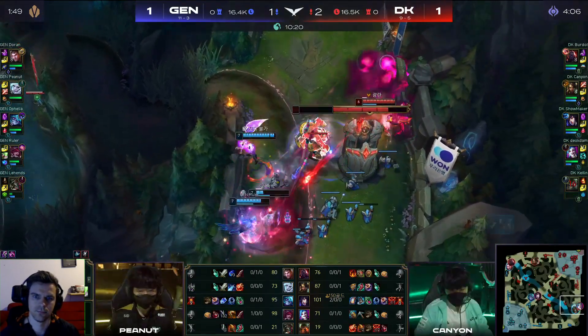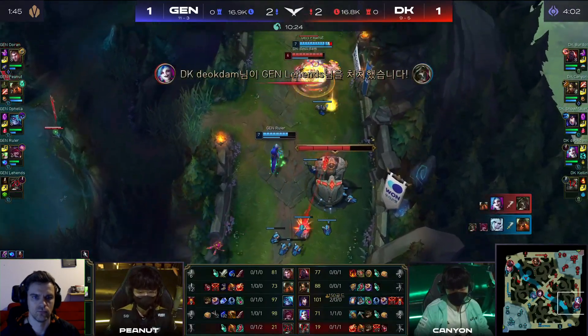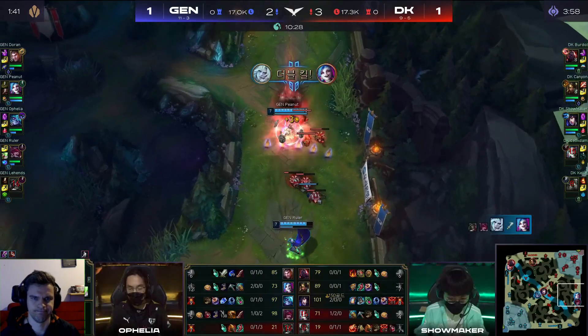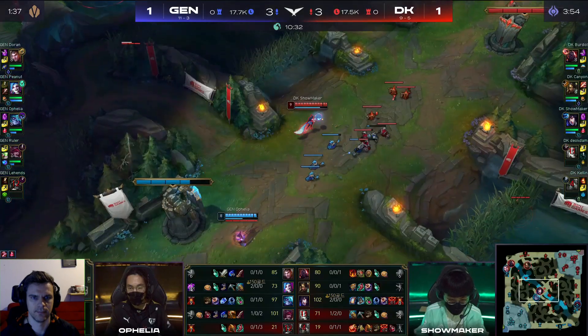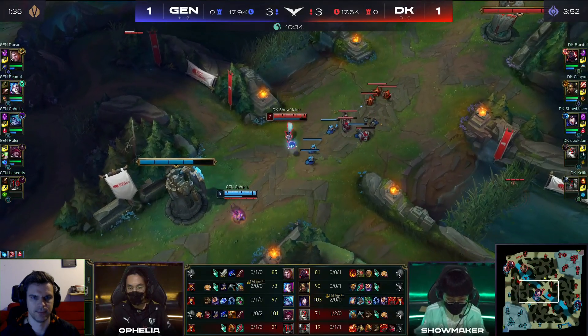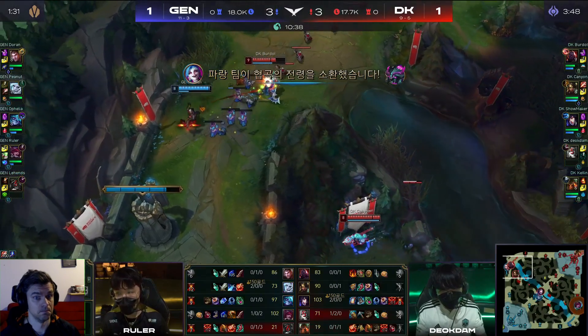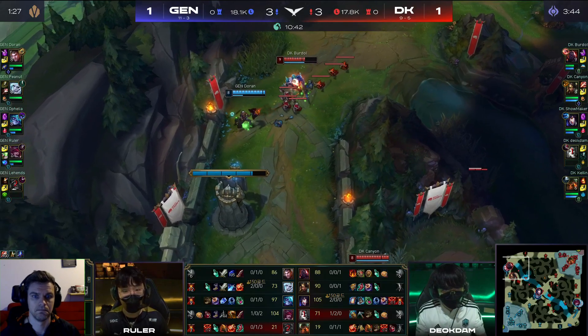That is going to be a bit of a stun up there. The ulti comes through as well. And now Peanut is looking for the resets. Renata is going to fall down as DuckDom is gifted a kill. But the Featherstorm will help Peanut pick up the double.